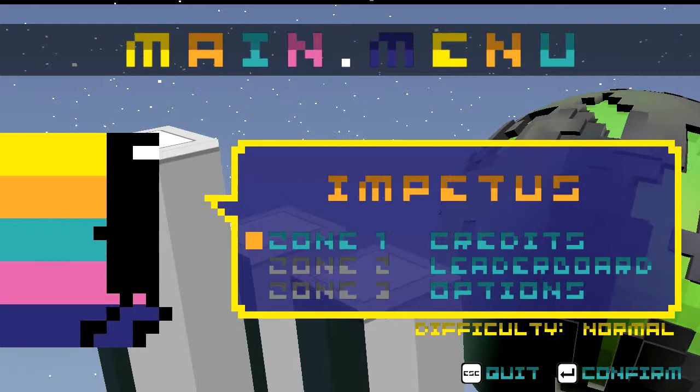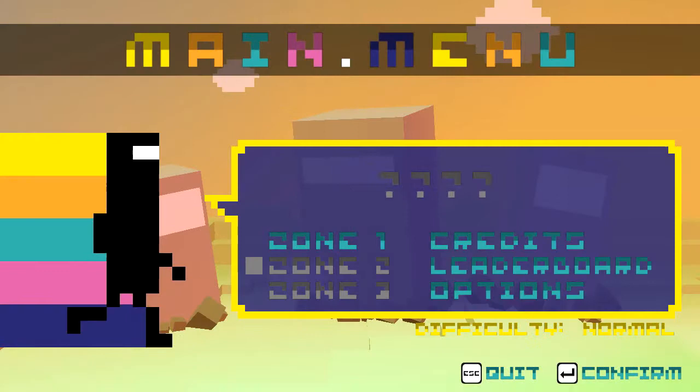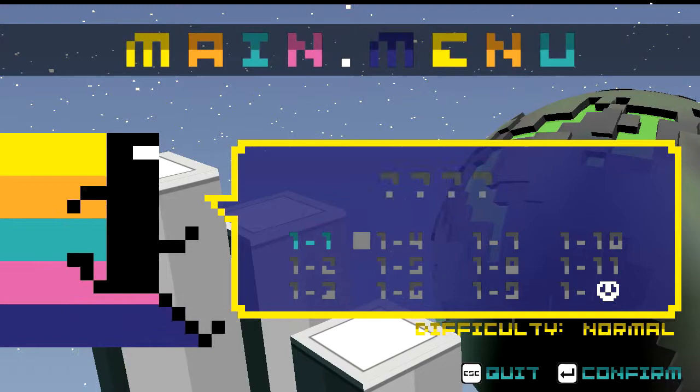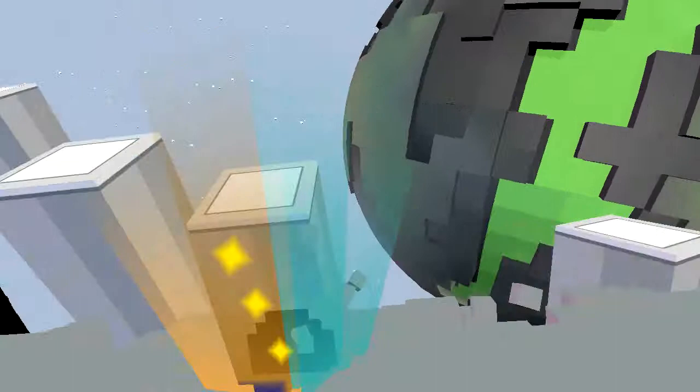This is really pixelated — I almost have trouble reading it, it's so pixelated. Okay, I'm on normal difficulty, which is fine. I guess these are different zones. I believe that's a 'Z' at the beginning — Zone Impetus, First Contact. So far I know that I'm using the keyboard and it's really pixelated. Those are the two things I know.